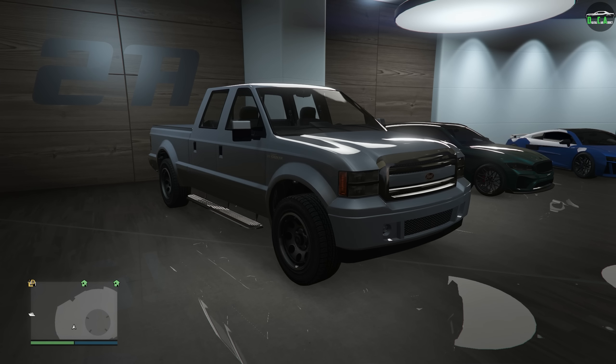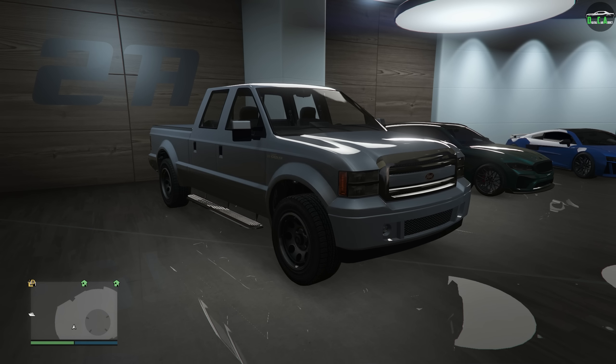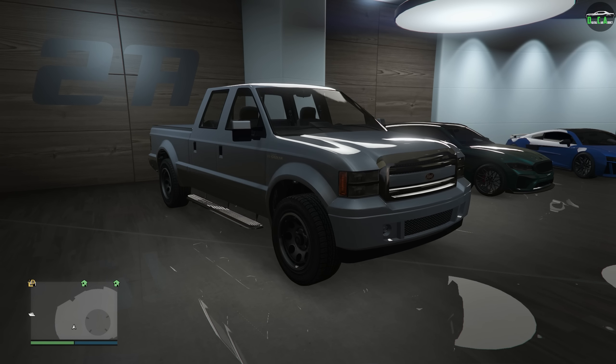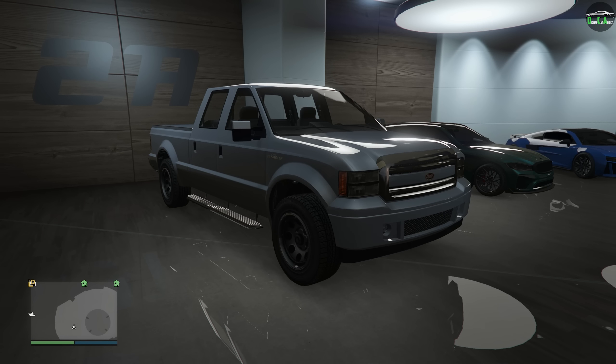In today's video, we're going to be customizing the Vapid Saddler. This truck is an OG vehicle that's been in the game since day one and can be purchased from the Simeon San Andreas website for $35,000, or of course you can get it off the street for free.